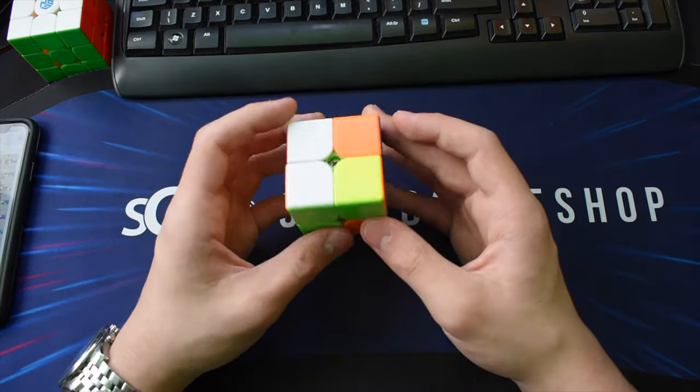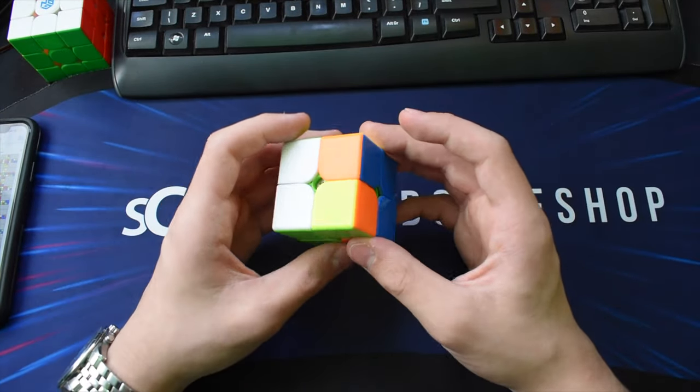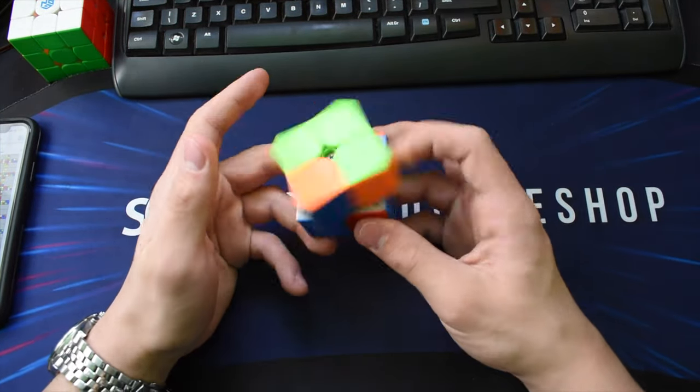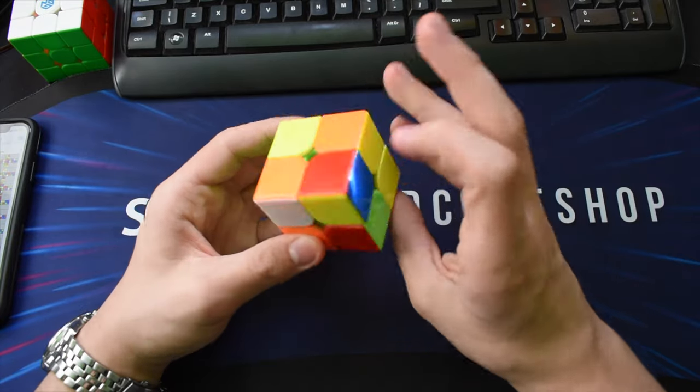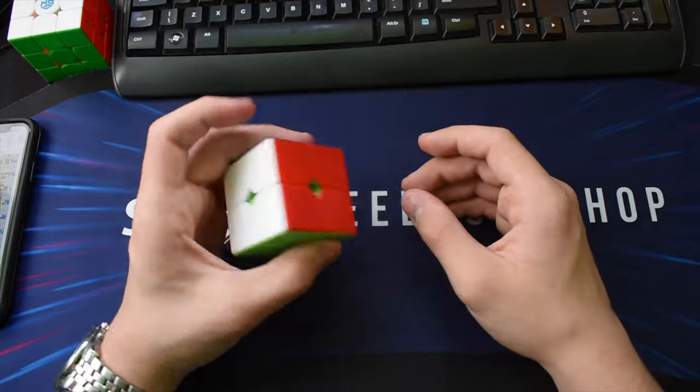Scramble five — this is actually one move away from being two-gen. I'd make it two-gen and then go like this, which gives me an anti-sune, then finish it up.